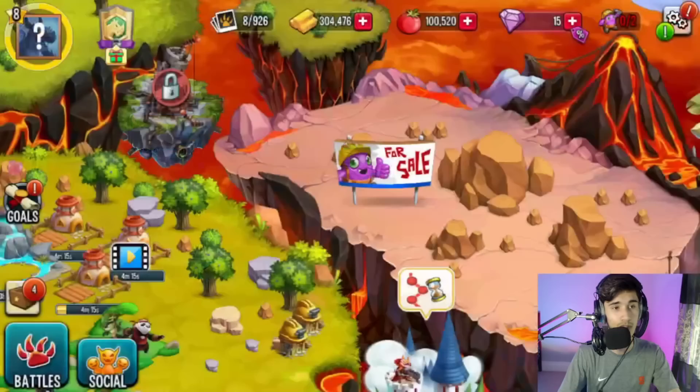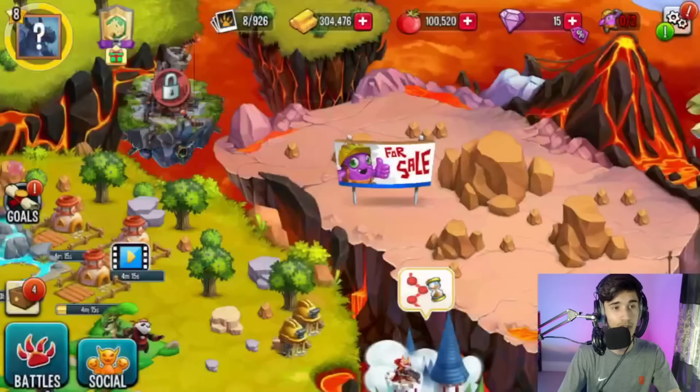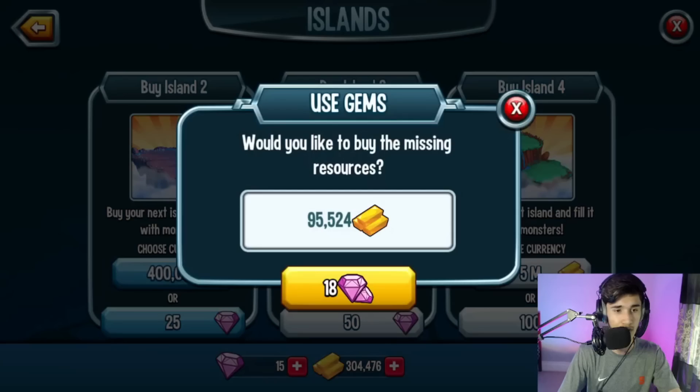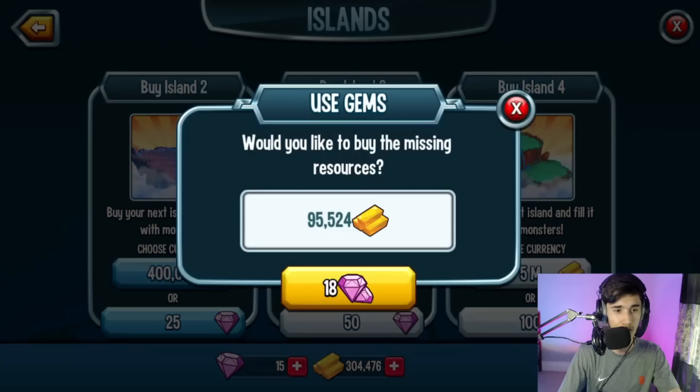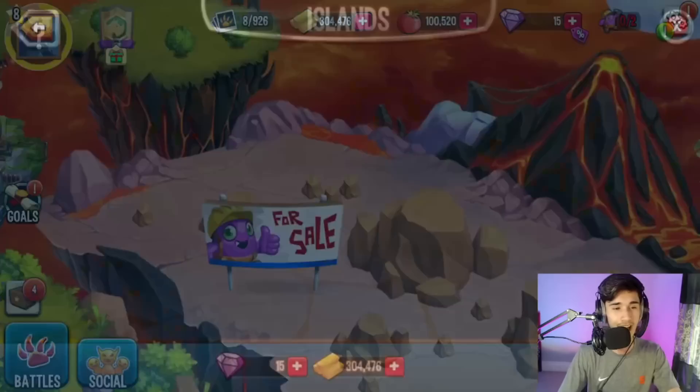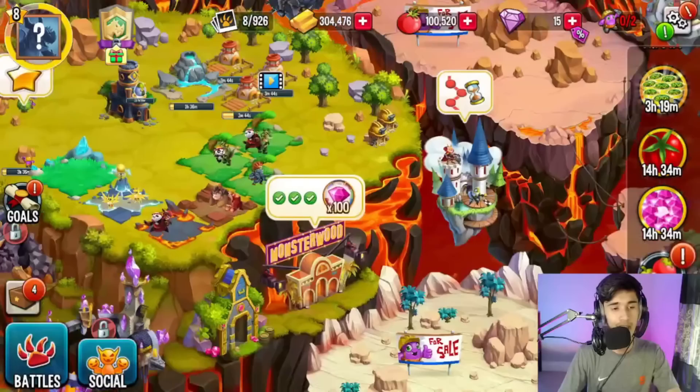This island right here costs about 400k gold — you don't have to worry about it right now until you fill all your current space with monsters, or until you've got enough gold. From there you also have to get rid of these rocks, which takes a lot of time — especially this one, which is 32 hours. That obstacle alone costs 500,000 gold, which actually costs more than the island itself — kind of insane.